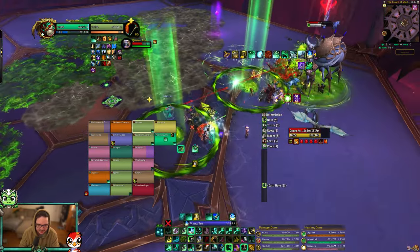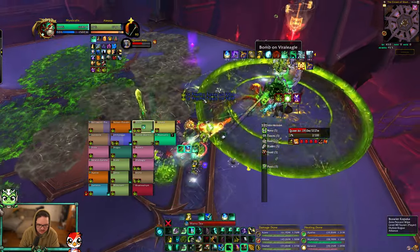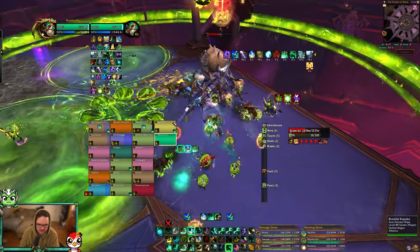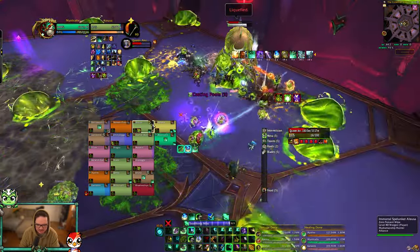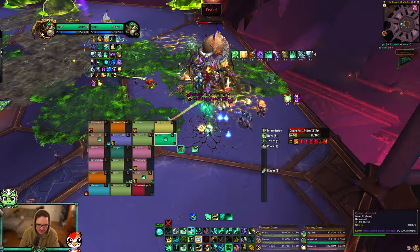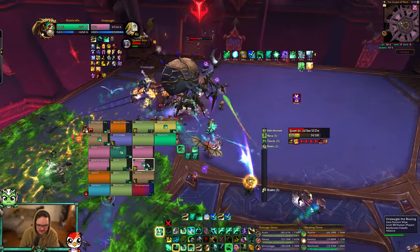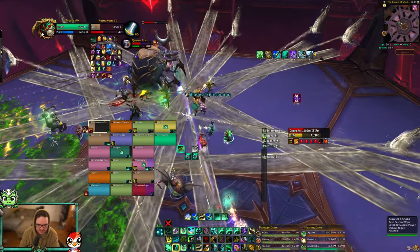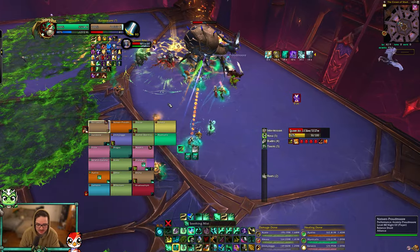Toxins on me — I'm gonna try to get close to melee. Fortifying Brew should be okay. Good kick. I'm gonna stand right here, Mana Tea during this. I get HOTs, good. Roll, dash midair, kick to extend any HOTs and put out more HOTs. Dodge these green puddle things. I have Thunder Focus Tea kick, so I'm just gonna kick as much as I can, trying to get Renewing Mist up — I always have Renewing Mist charging.